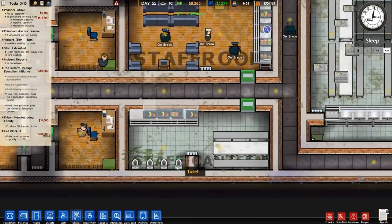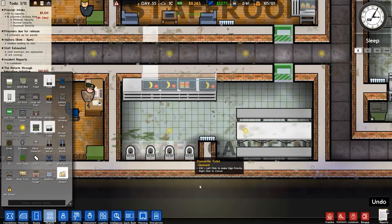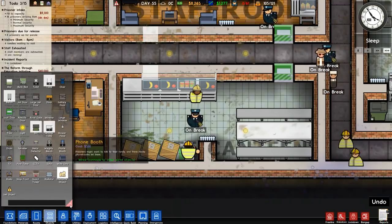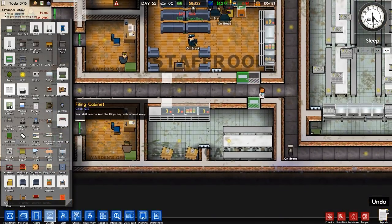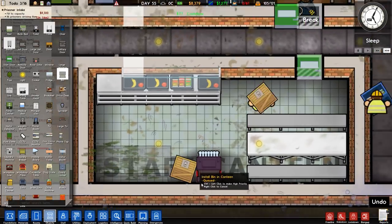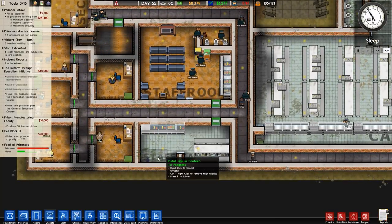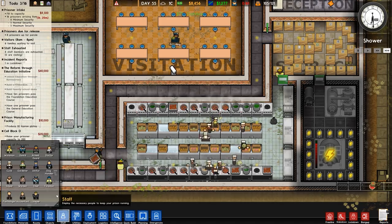New plan - we are going to go to dismantle object and dismantle all of those, prioritise that. We're going to put a sink in here, and then just for the corner we'll put a bin. We'll prioritise that, so hopefully that will make it so that they actually wash the stuff closer to the source, and that might fix it. It looks like it's actually a staffing issue. There we go - 20 cooks, that's double what I've had previously.